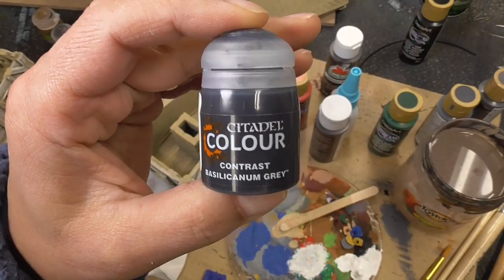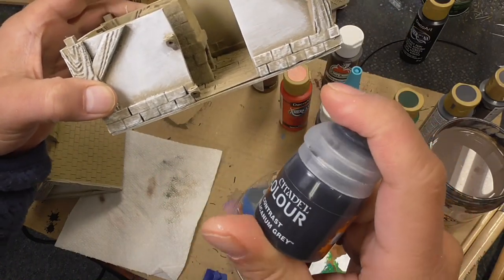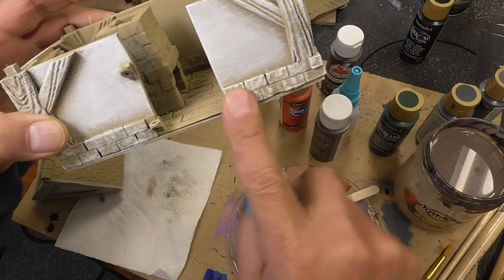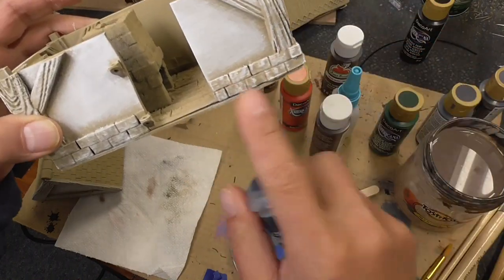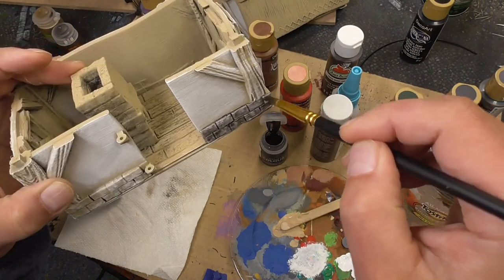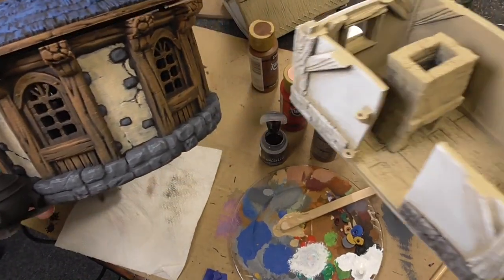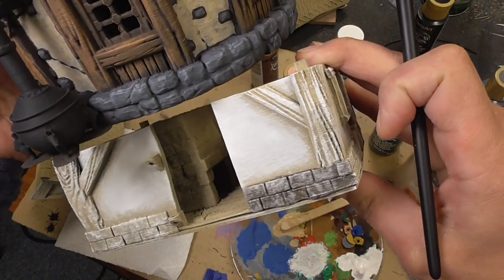I'm going to try using Basilicanum Gray for all of the stonework and experiment to see how it looks. I'm a little skeptical about whether this will look like a convincing gray — if it doesn't look good, I think I'll go back to my old method of putting down a darker gray and then dry brushing it with successive lighter grays. But let's see what this looks like on this stonework. It does look like gray — it is a passable gray. Compared to a traditionally painted building it's clearly not going to be as dark, but it's passable.